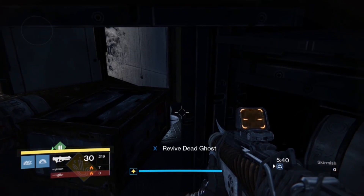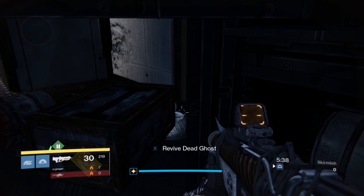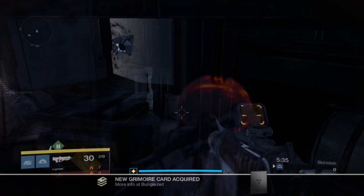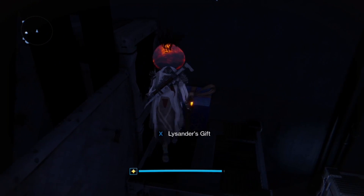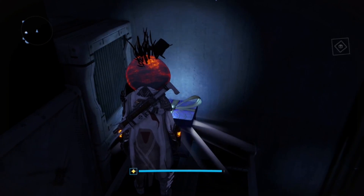Once you get that, all you have to do is go back to the tower to the same place, go back up to the gift, and you'll be able to open it up. Once you open it up, you will get a sparrow called Lysander's Cry. If you're like me, you're probably wondering who in the world is Lysander.